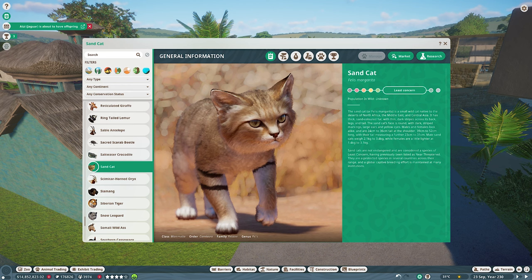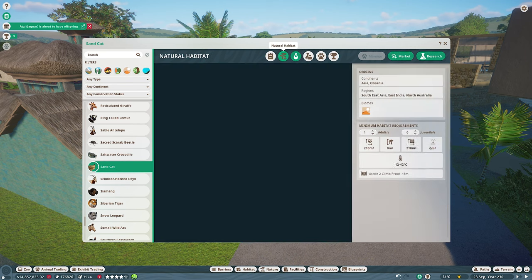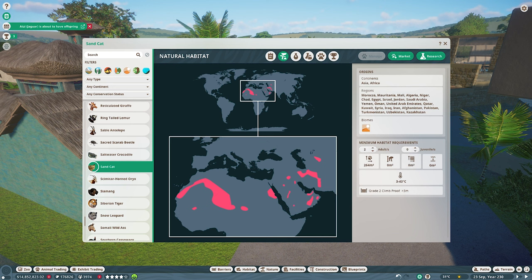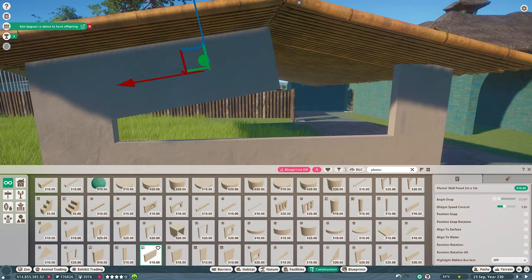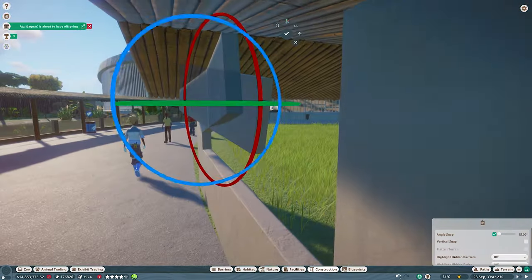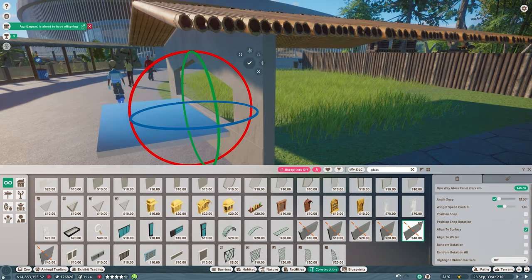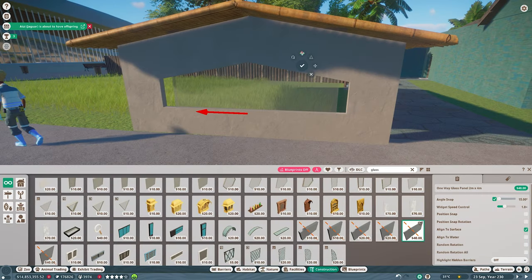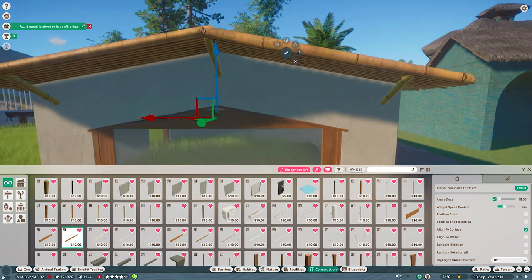Right, the next animal is the sand cat — undoubtedly to me one of the sweetest animals in the game. I'm biased though; I adore cats and it looks just like a little house cat. Just two sand cats are needed for the social needs and they don't need a lot of space so it should be a nice easy build. The only problems are very much like the fennec foxes — they only have a small area needed for the land requirements, and when you combine that with the fact they're a shy animal so you've got to get the one-way glass in, it can look a little oppressive.